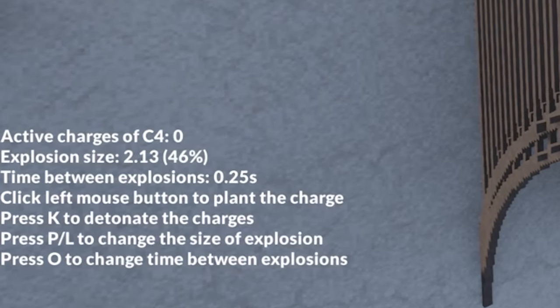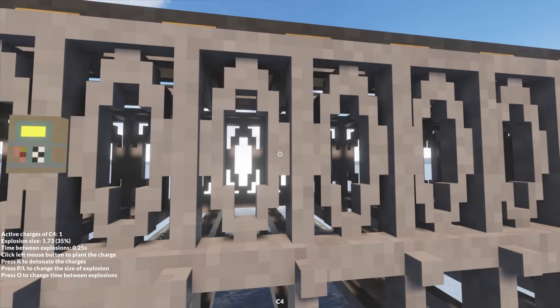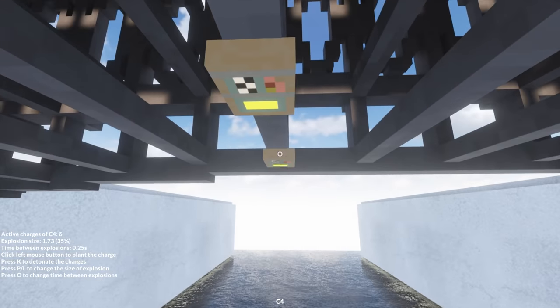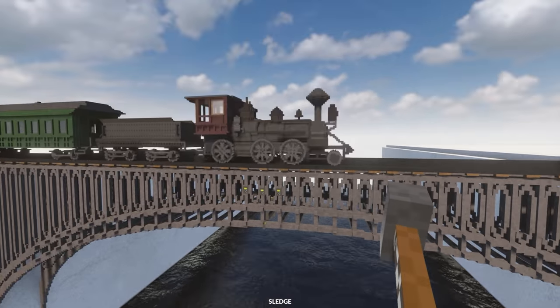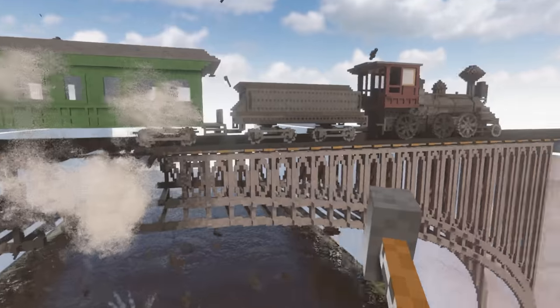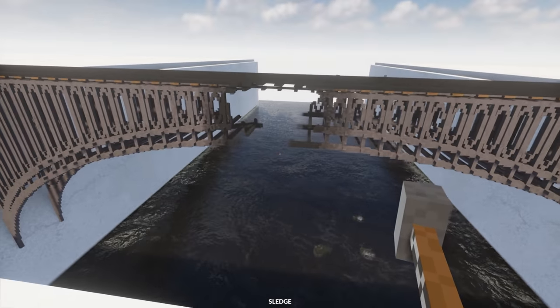I'm going to reduce the explosive size because I don't think we need it too crazy. Let's just place some around here. Hopefully we'll have enough to demolish the entire bridge. Here it comes - the train is very slow. Let's blow it up. I really need to get better at my bridge demolishing skills.